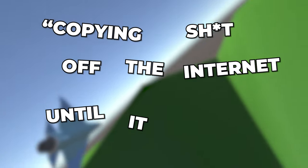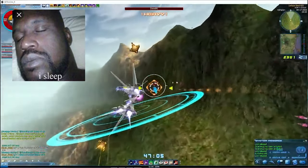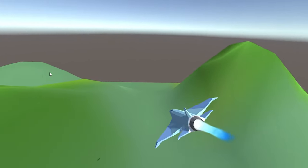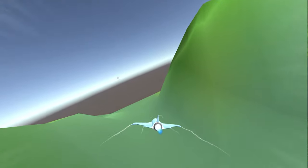The copying-stuff-off-the-internet-until-it-works method never fails me. The game isn't supposed to be super realistic or anything, but I couldn't help but notice the lack of sick flames coming out the back of Steve's ass. This was actually a big thing in Ace Online — people would mod in their own sick flames. After two hours I had something working. I added boosting, then made the size of the flame proportional to the thrust. Whilst on the cool effects bandwagon, I wanted to add wing trails like some fighter jets have, and I spent the next 30 minutes playing with this.